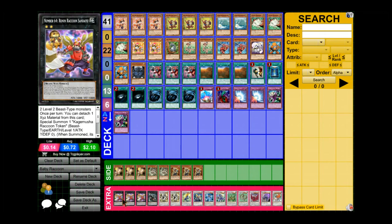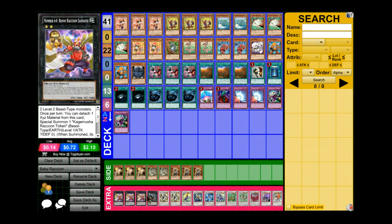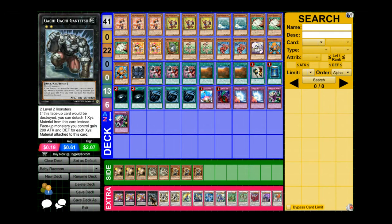Now for the extra deck — pretty standard numbers. Three Number 64s: when special summoned, you can detach to special summon a token whose attack becomes equal to the highest monster's attack on the field. Really good for OTKs and also helps with the Junk Warrior OTK.